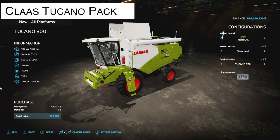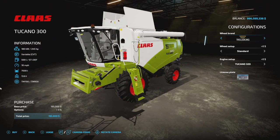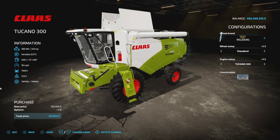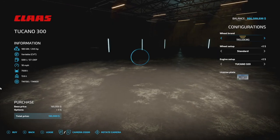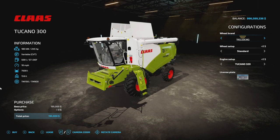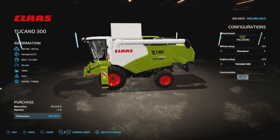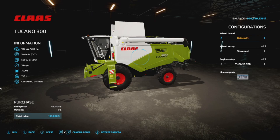Next we've got the Class Tocano pack from emlody98, here along with their headers which came out a couple weeks ago — great to see you can now use everything together. We've got two different combine harvesters: the 300 and the 400, both 17 slots. The 300 has 245 horsepower, variable transmission, 500 liters fuel, 18 miles an hour, 7,500-liter capacity, weighs 13.6 tons. Wheel options include Trelleborg, Michelin, Continental, Midas, and Vredestein tires.